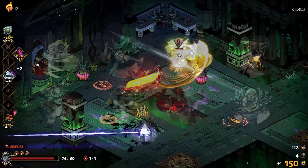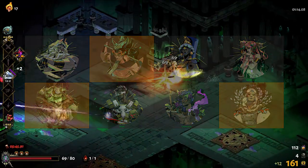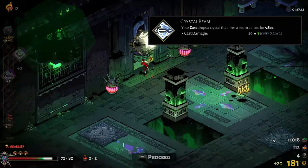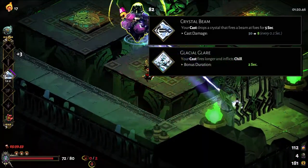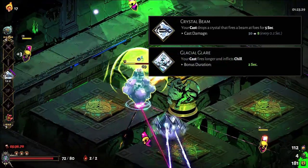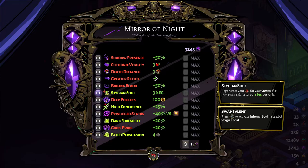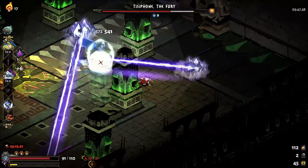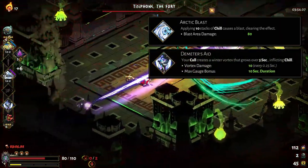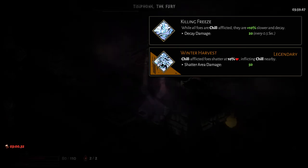The three gods critical for this build are Demeter, Artemis, and Poseidon. From Demeter, you first obviously need to pick up her Crystal Beam boon — start your run with Demeter's Keepsake for that purpose. Then grab Glacial Glare, which causes your Crystal Beam to last longer and inflict 5 chill stacks per second. Note that Stygian Soul from the mirror will almost always be the better choice for Crystal Beam. You'll then want Arctic Blast to complete the core set, and Demeter's Aid applies 4 chill stacks per second. Killing Freeze and Winter Harvest are icing on the cake.